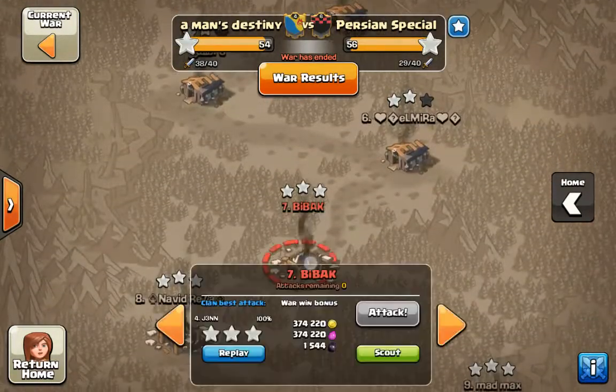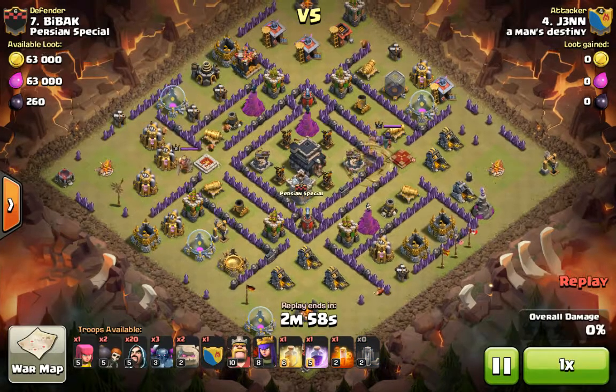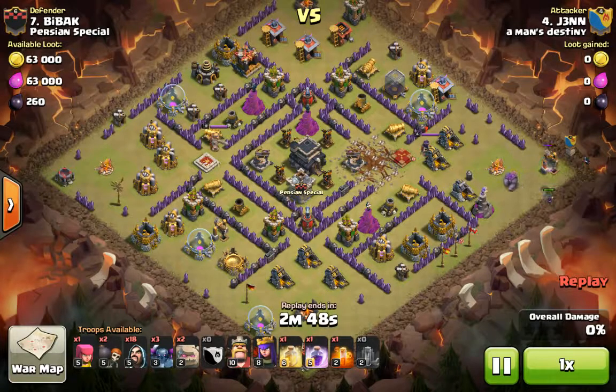Next I'll show you Jen's attack against a Town Hall 9 — she did a GoWiPe. As you can see it's a pretty spread-out base, so she's going to use two golems, three PEKKAs, and a max PEKKA in the clan castle — that's five tanks. You put the wizards behind them as they're tanking. Even in the middle there's not too many serious defenses — two Xbows and a wizard tower. The rest is air, so it's basically an anti-air, anti-dragon defense base.